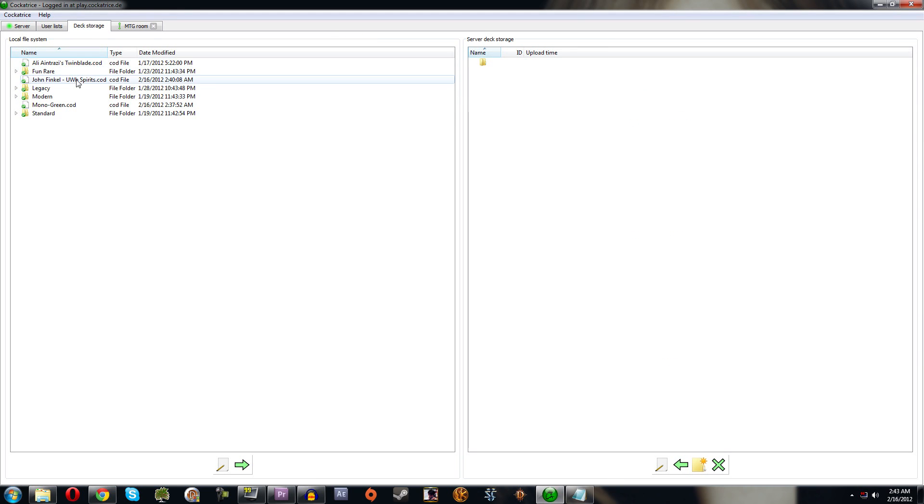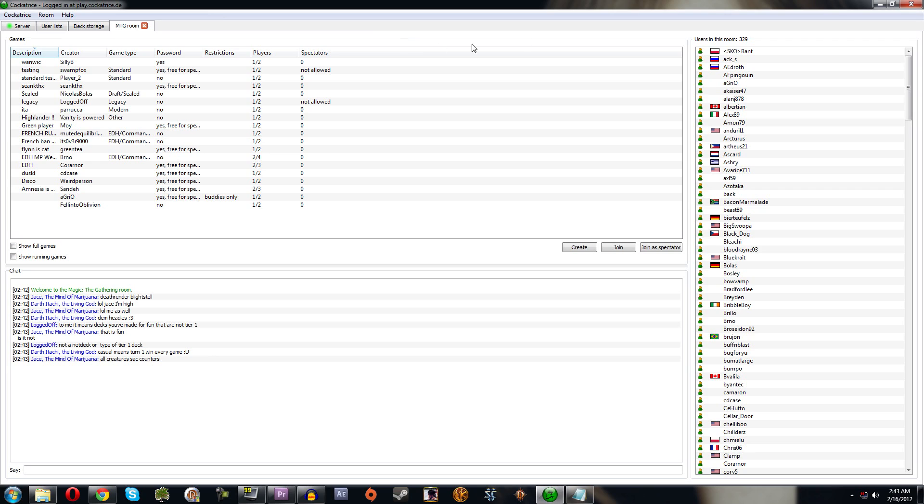Under Deck Storage, you can upload decks to your account so they're available wherever you log in. However, I prefer using Dropbox instead. The reason is that if you update a deck locally, you have to re-upload it here and delete the old version. Otherwise you might load the server deck and have the wrong version — it's pretty annoying. I prefer keeping everything local.